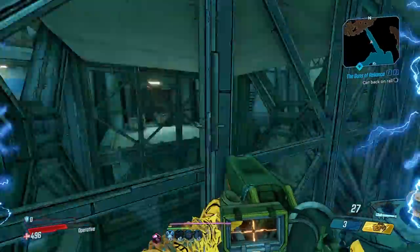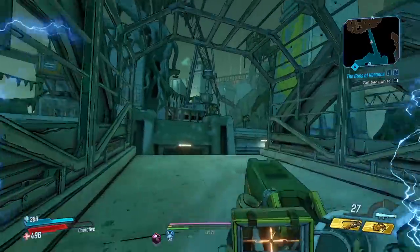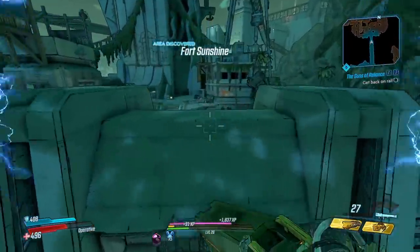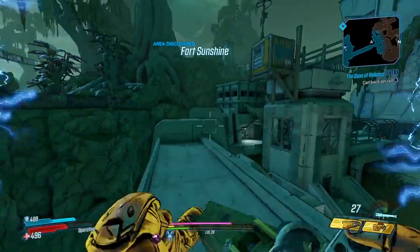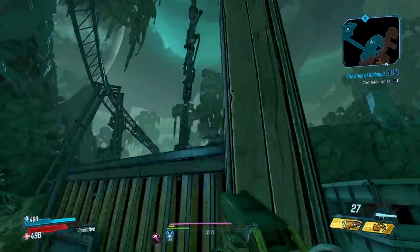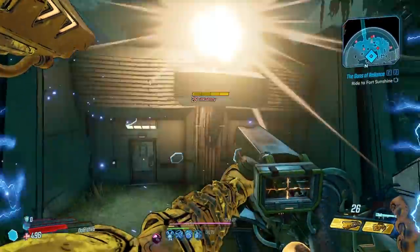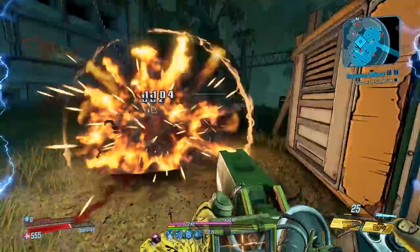So you stand on the safe, jump here, get the mantle - it's a little bit random. Sometimes there it is. Then you jump over here, jump here, follow over here - jump right here, mantle this, jump here, jump here, jump here - and that's gonna spawn the enemies. And there we go - the skip!